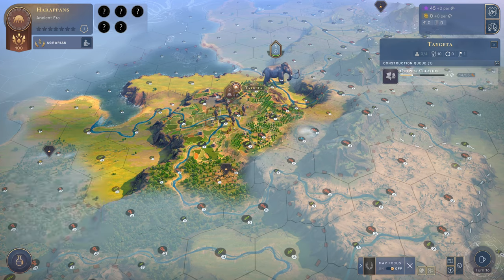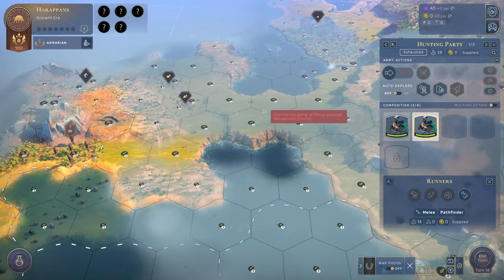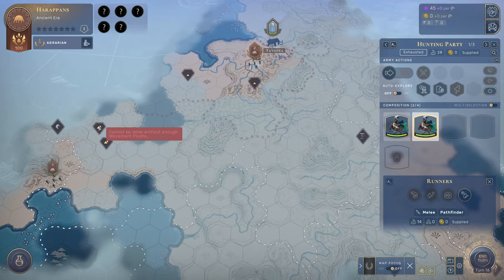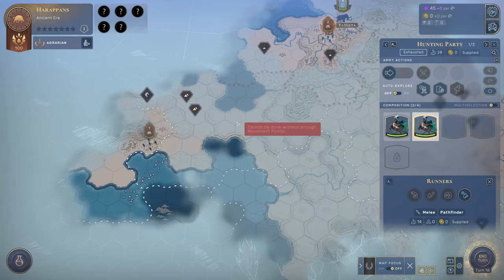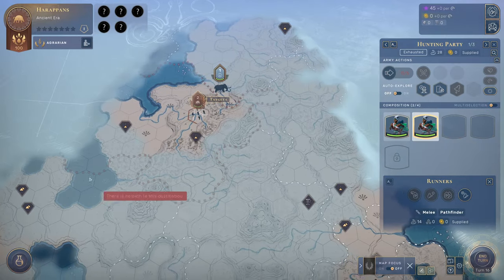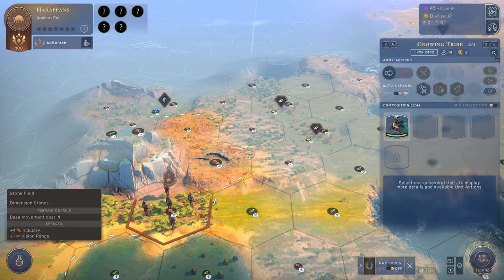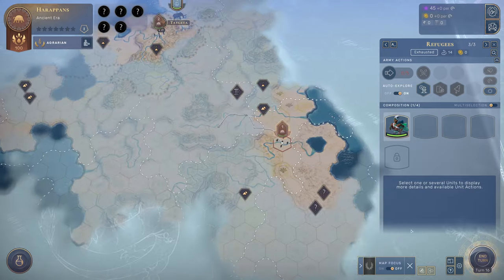This outpost will take a little while to establish. We've got some horses potentially nearby — this is a very good territory with horses and double dye. We might want to take this area before another because it has two luxury resources and one strategic one. We'll tell some armies to auto-explore and end our turn.